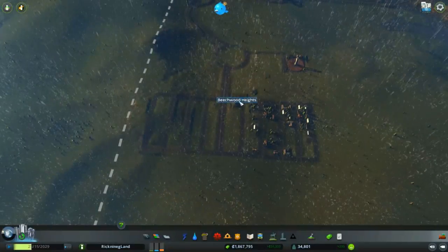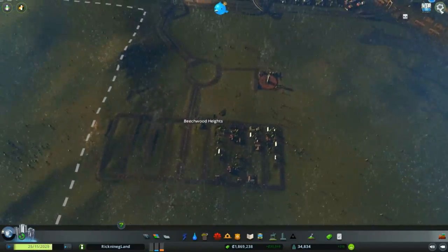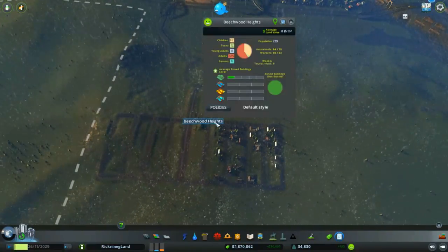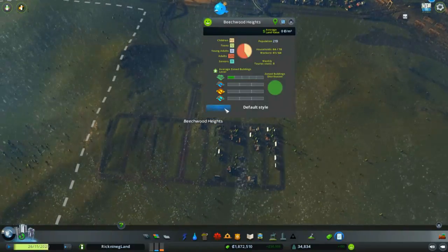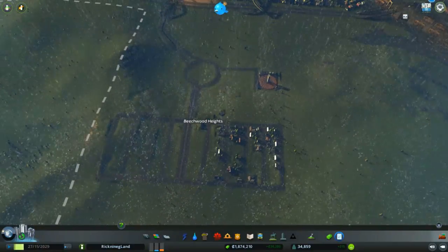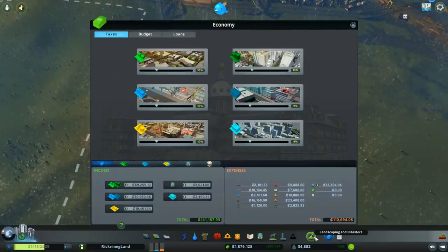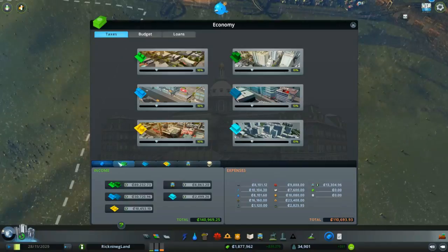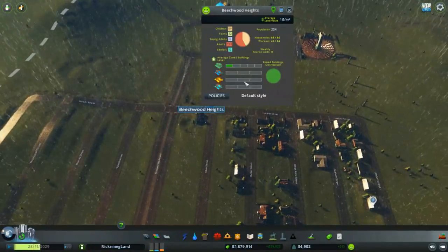Beachwood Heights - that is an awesome name. Can we get some cool policies going on here? Let's go to policies. Let's look at the policies here and see what we can add. Policies - come on, buddy, why aren't you opening? Let's raise this to 10%. I have to figure out these policies, guys and gals.